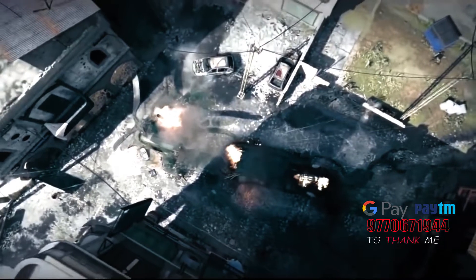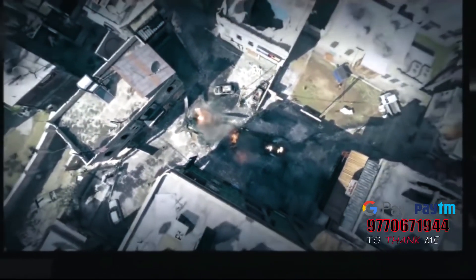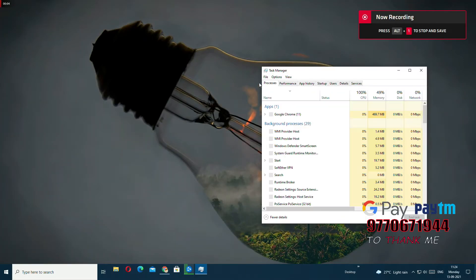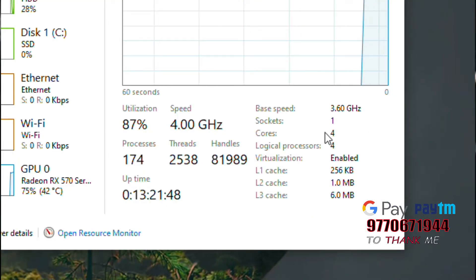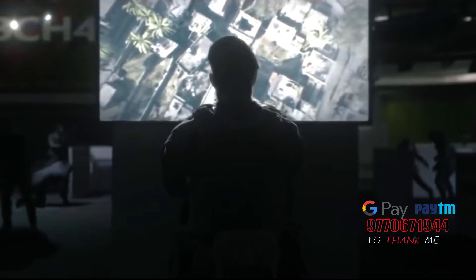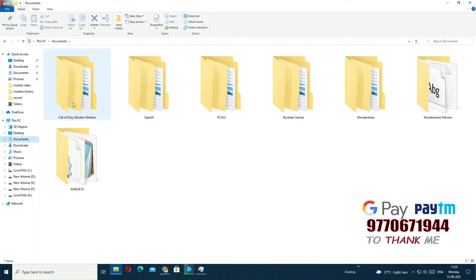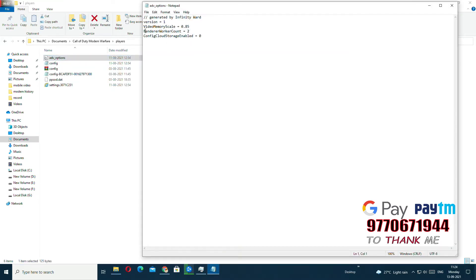First of all, you have to check how many cores you have. Go to Task Manager, go to the Performance tab, and here you can see how many cores you have. Then go to the Call of Duty document folder and follow along — here you have to change the value of Render Worker Count to equal your core count. Now it should work properly.